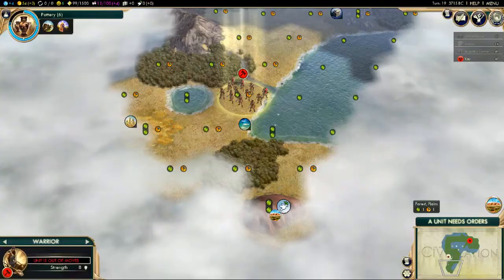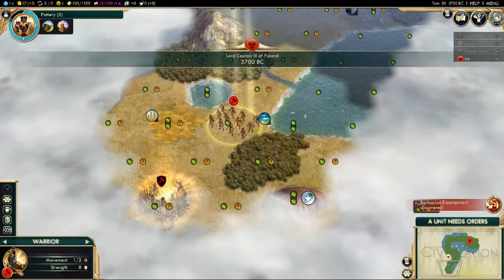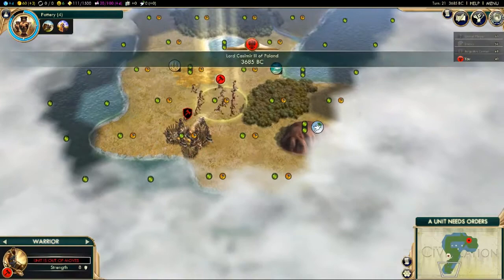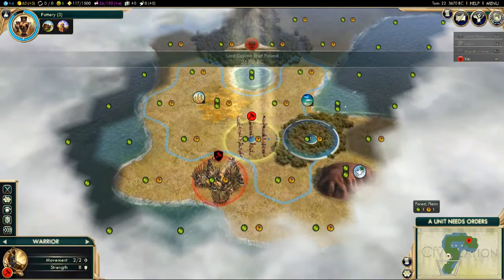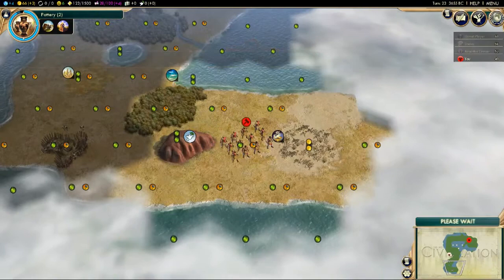We're not going to worry about religion right now as we're nowhere near ready for it. We've found more barbarians, and we've nearly finished Pottery as a technology. A lot of this map appears to be plains — that lightish yellowy-brown terrain provides one food and one hammer, which doesn't allow cities to grow very quickly.